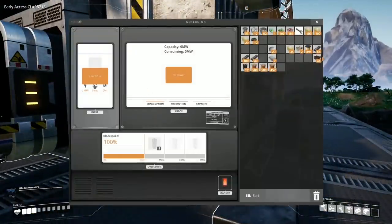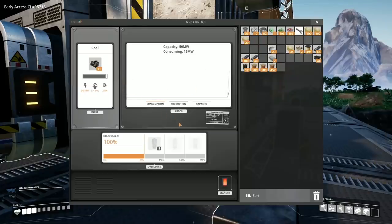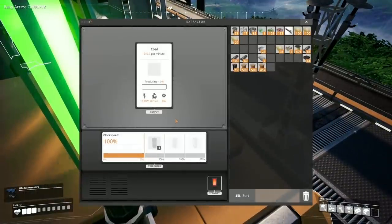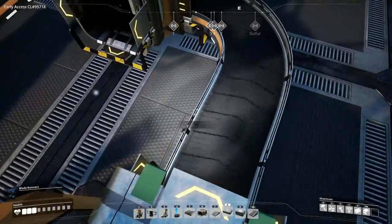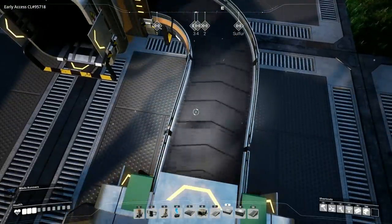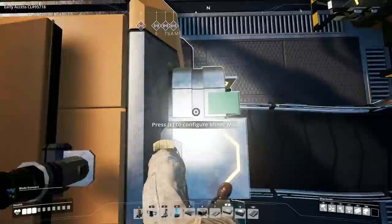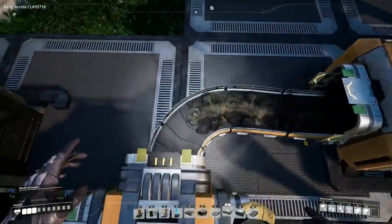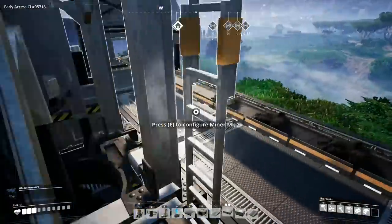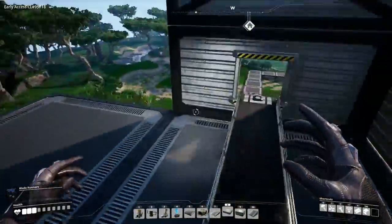Alright, placing the coal into the hole — that should get this generator running. There it is, it's loaded up and producing power. The coal generator is powered up and we're good to go.